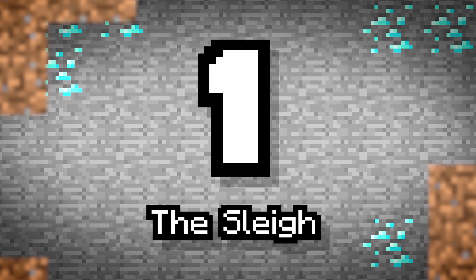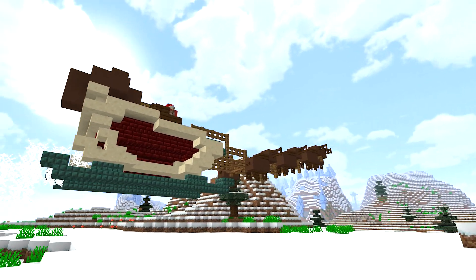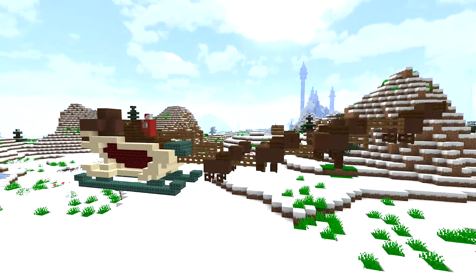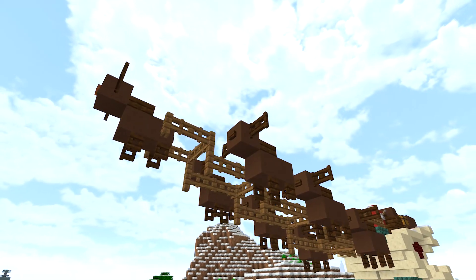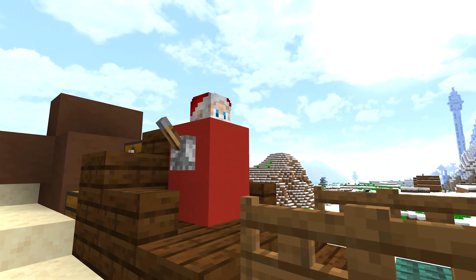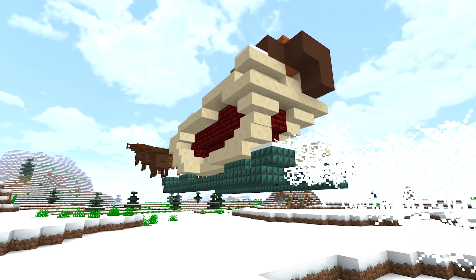Number 1: The Sleigh. It's one of the most iconic things at this time of year. A sleigh not only represents the joy and gifts that Santa brings, but also the fun and laughter of children as they slide down hills covered in snow. If you're feeling bored, why not build yourself a sleigh and deliver some presents to everyone on your server this year?